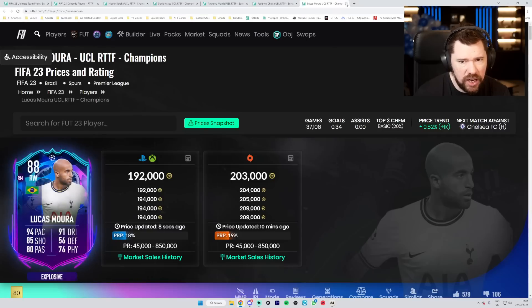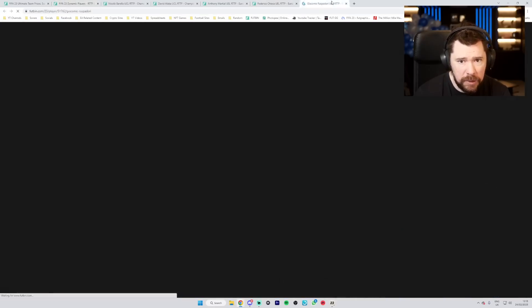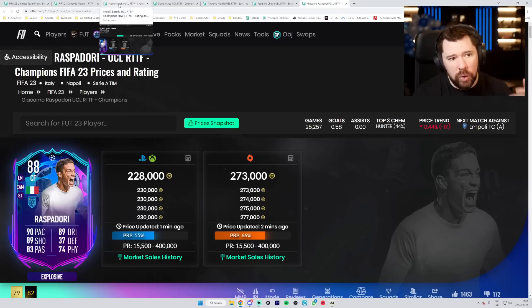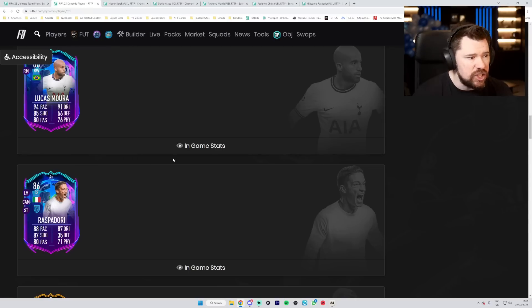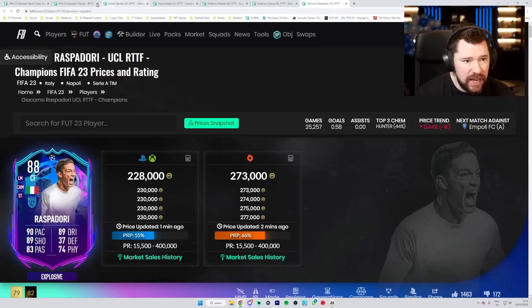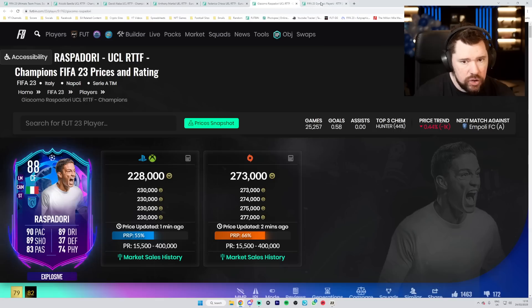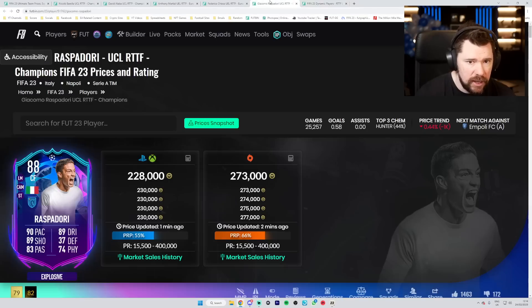Raspadori has been upgraded - this is what I wanted to see: whether the plus one inform was a plus one or a plus one under the new inform situation. It looks to be the plus two, which is amazing. Raspadori has gained two pace, two shooting, three passing, three physical, two defending, and two dribbling.